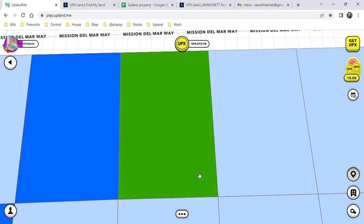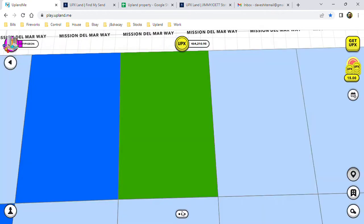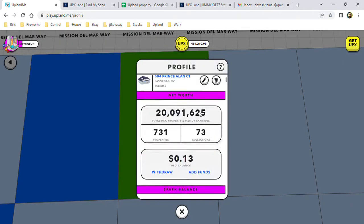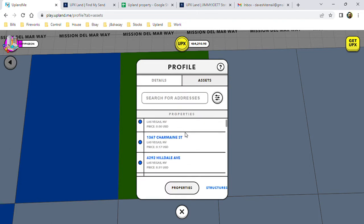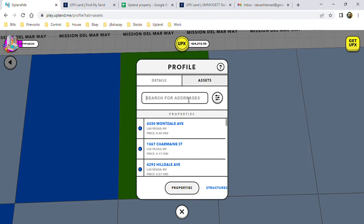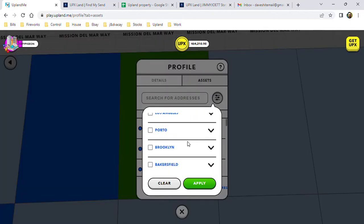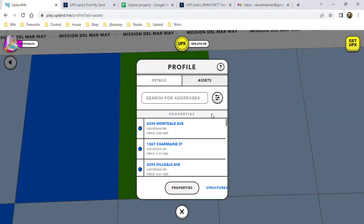If I go to my assets, I can search for an address right here. I can type in anything that I want — like '4500 is a bell' — and it pulls it up. Or if I don't want to do that, I can use this search by price range, or I can pull it by the city. This is awesome right here.